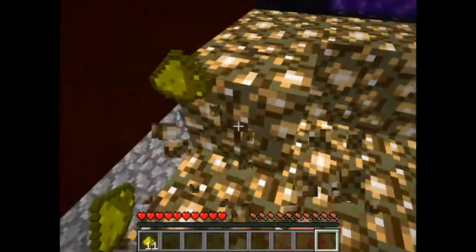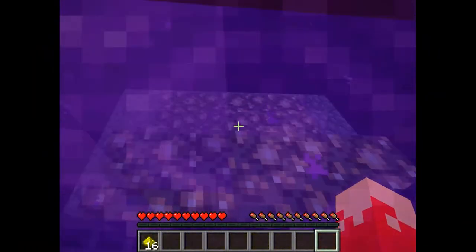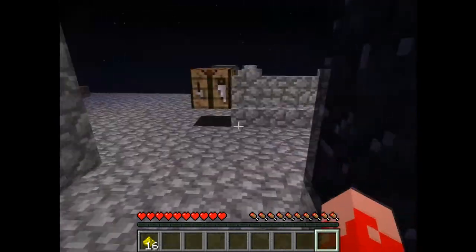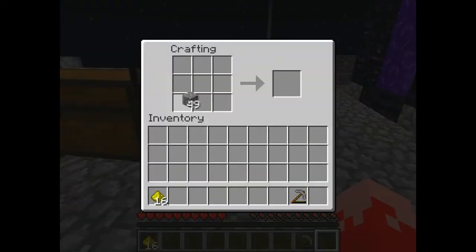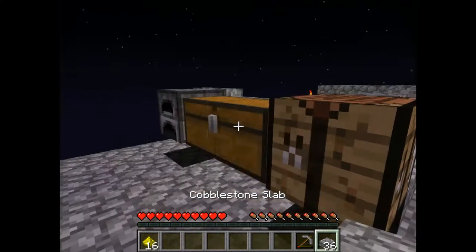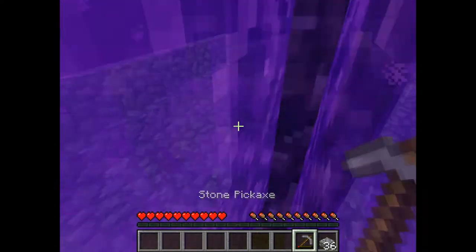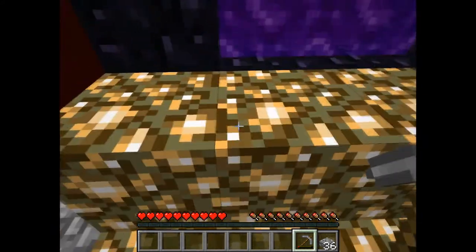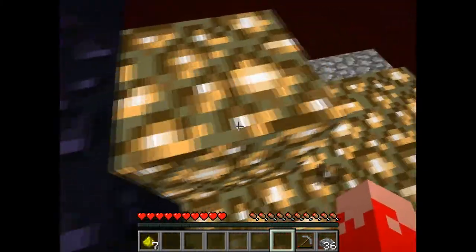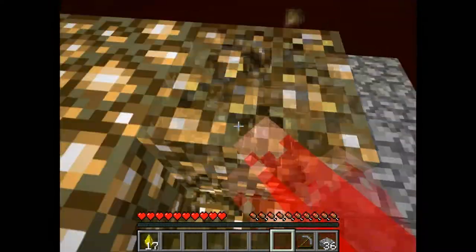Okay, let's grab all the glowstone. Let's get back, get ourselves more slabs and bring the pig with us. Maybe 36 slabs are enough. Let's get in again and take down the glowstone row by row.